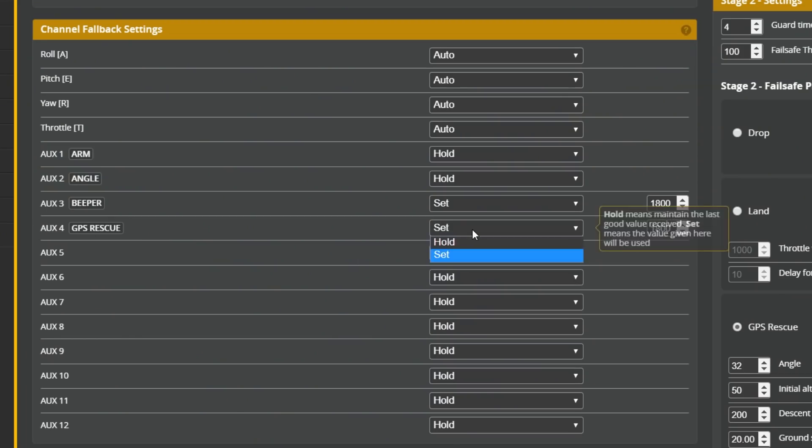I've had situations where there were micro failsafes and you barely even notice — you just come back in a little closer and don't fly that far out again. I've been in situations where if the quad had immediately tried to fly home on a tiny micro failsafe, it would have been super annoying. However, some people feel that letting the quadcopter continue to fly for even four tenths of a second without the pilot actively in control is undesirable. Personally, I don't do this.